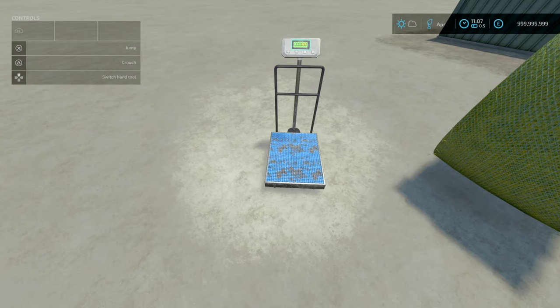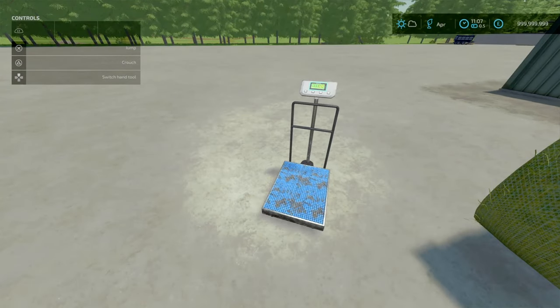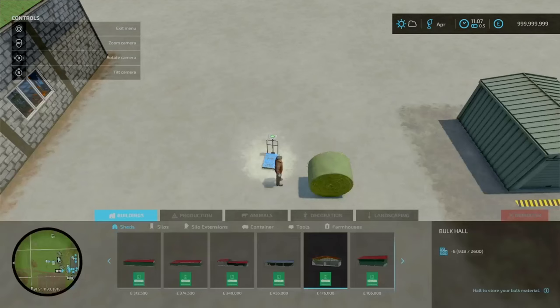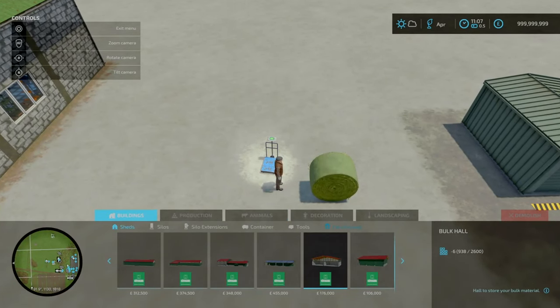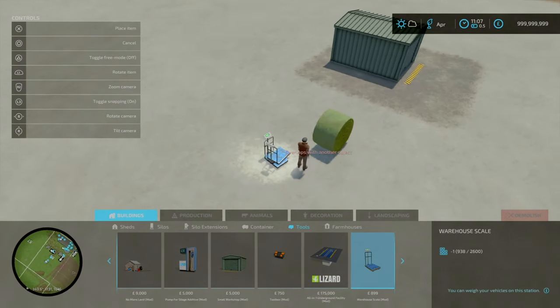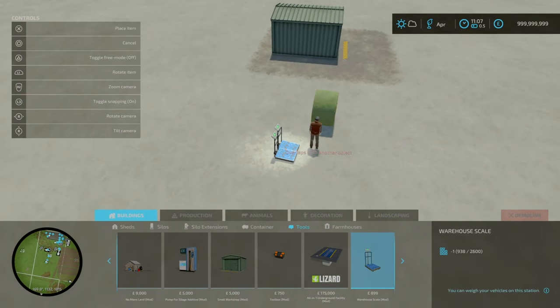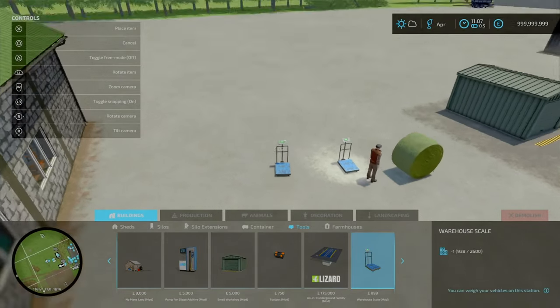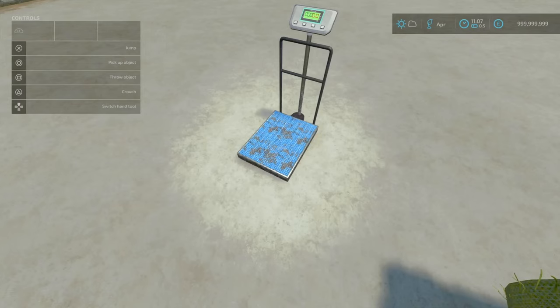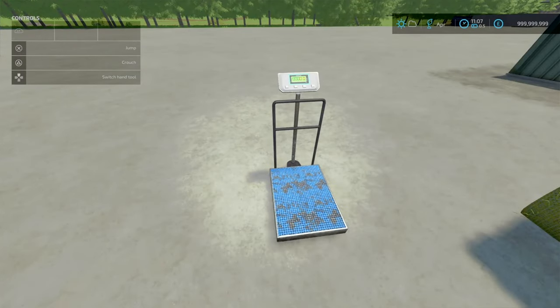If you save the game and reload it, it'll come back to its starting position where you initially placed it — just be aware of that. You'll find this under Buildings, under Tools. It costs 899 to buy. Three slots goes down to one. There are no colour options for the scale.